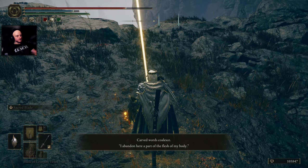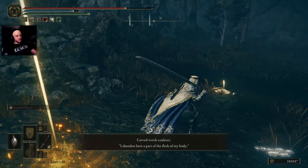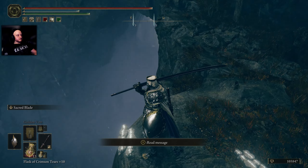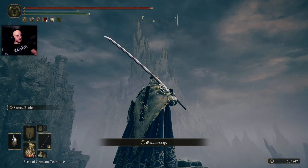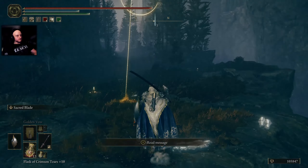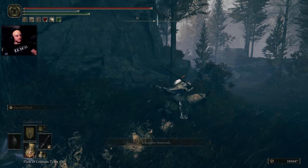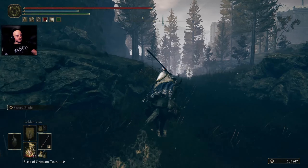What does this say? 'Abandon here, part of the flesh of my body.' Okay, same. Gorgeous view. Time for dung. Yeah, there's the poison. There's the mountain. Is there not anything here? Not even a cave? Just a random grace. A merchant too, I guess, if you're into poison.